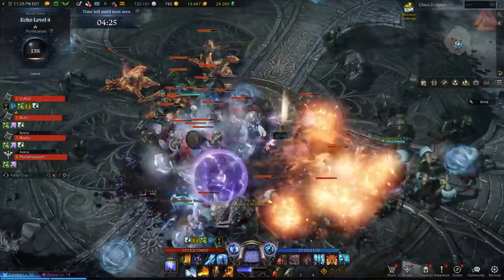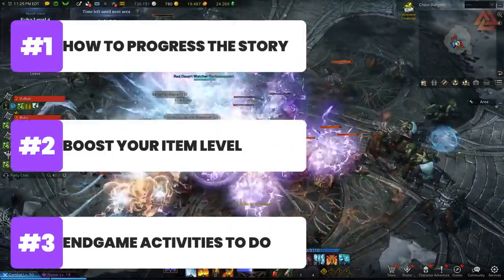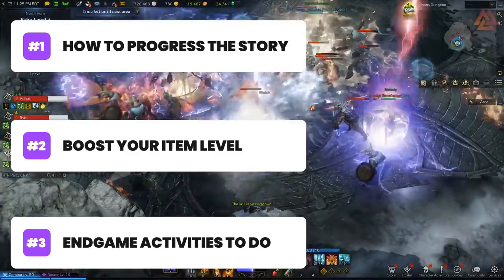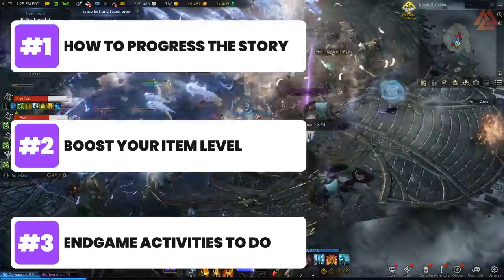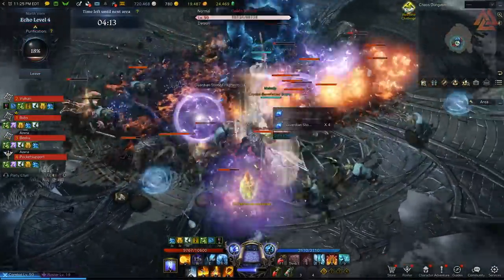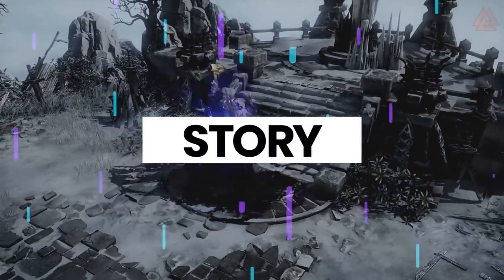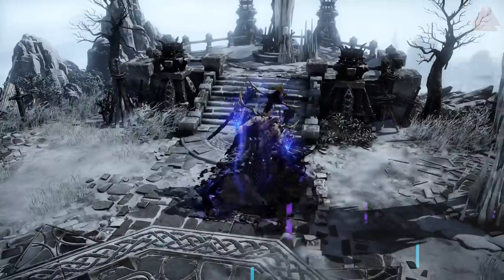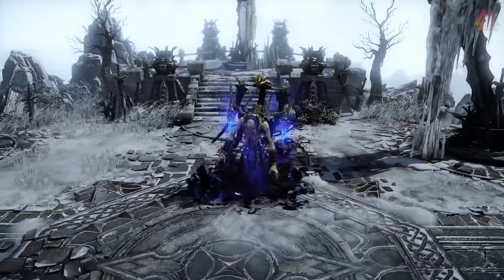I'm going to break this guide into three categories. One, what you need to do to progress the story. Two, what you need to do to increase your gear score. And three, what activities you need to be doing along the way. First up, let's talk about story, because that's the shortest and easiest one. We'll get that out of the way first, and then we'll dive into the more complex stuff shortly after.